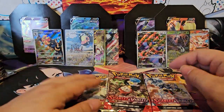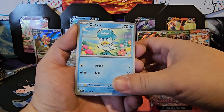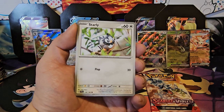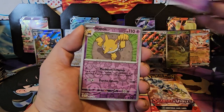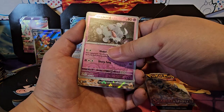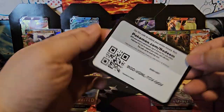We're hitting a lot more Illustration Rares in these last two tins. Quaxly, Ponyta, Crushing Hammer, Starly, Bonsly, Croconaw, Florgus, Hypno reverse, Greavard — ooh, what's this? Great Tusk EX! Nice, we got both Tusks today. Basic energy and code card.